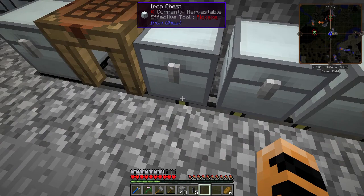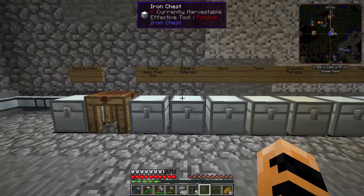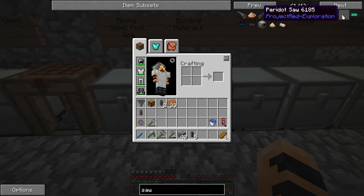For Extra Utilities, we can use Forge multi-parts. So for these kinds of pipes, we'll use Forge micro blocks to hide those. The first step in getting that is to make a saw. There are lots of materials we can make saws out of — I'm going to make it out of Project Red materials because I've got plenty of that.